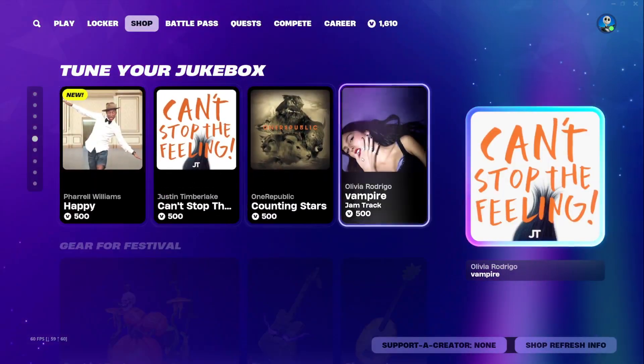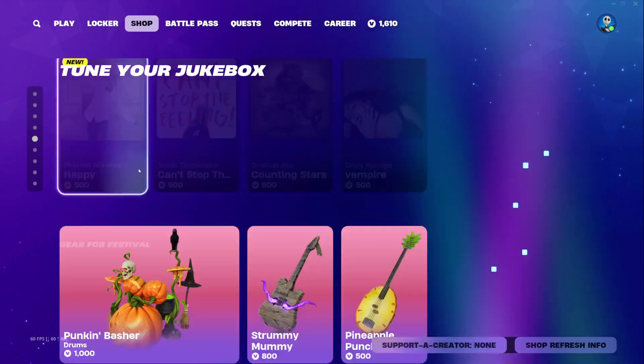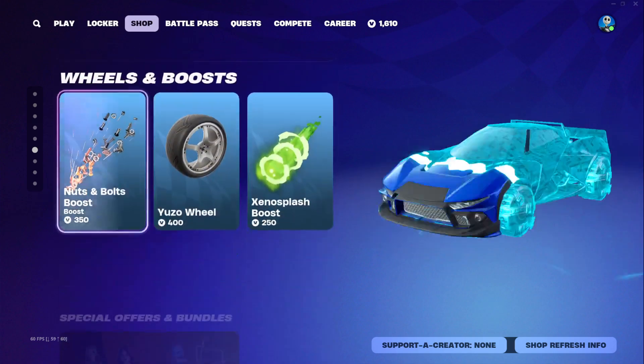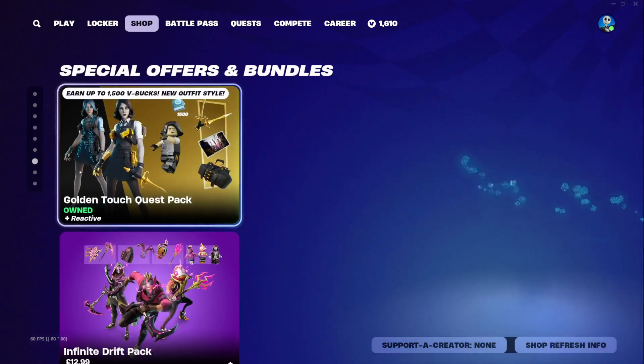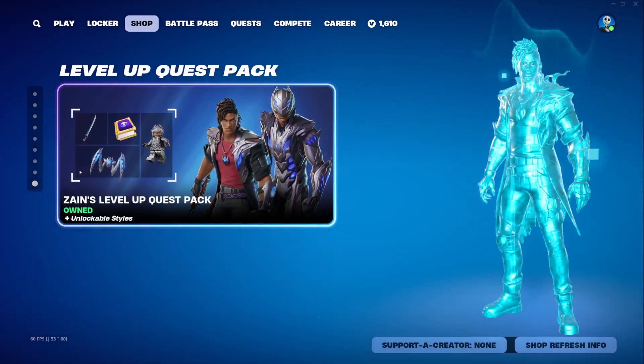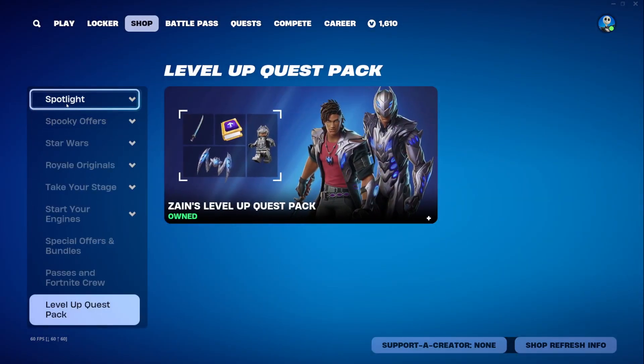The rest of the jam tracks — the Skyline is still here, Insidio, and the wheels and boost as well. The bundles have not changed. Passed on Fortnite Crew and the level up quest pack.